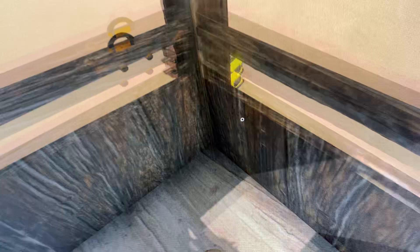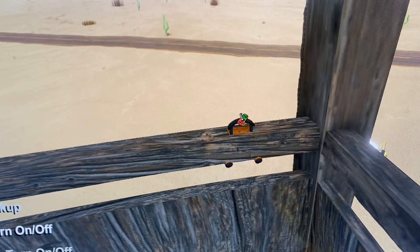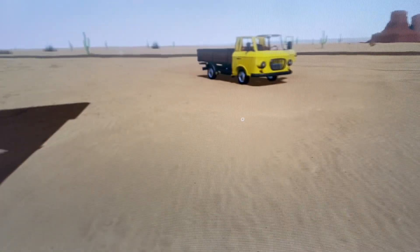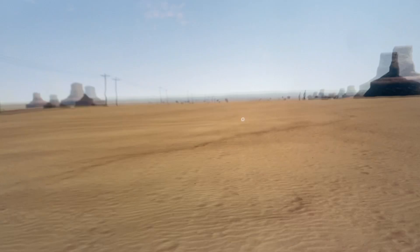Just so no one gets suspicious and thinks I'm messing with the game or cheating. Ooh, flashlight — I actually want this. Why is this like a shotgun's going off? Well, this stop was kind of useless. There must be another stop nearby, because every time I come down to one of these there's always another stop nearby.